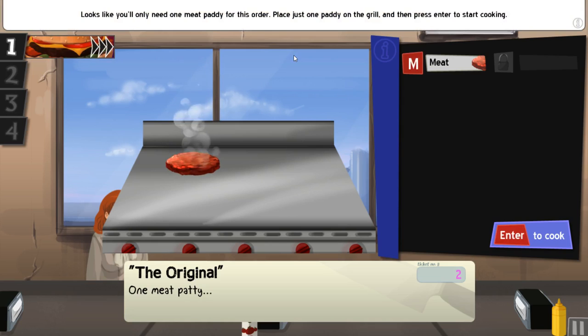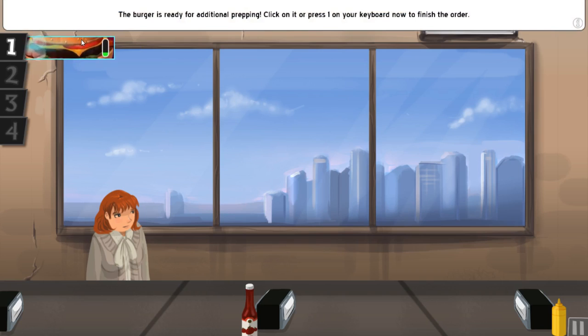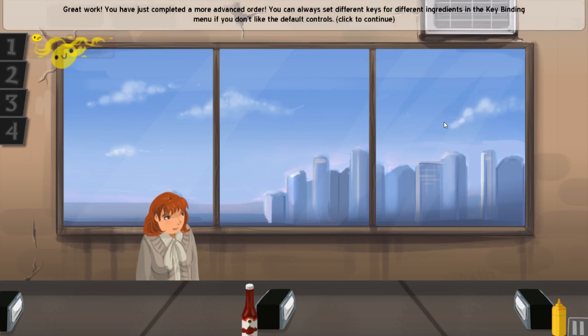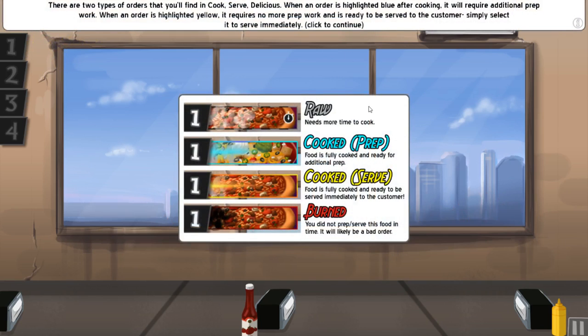Do you sort of get the general gist of the game, Corey? Yeah, it looks pretty fun. I really do like this game because it allows you to really get in depth. You're probably thinking it looks really easy now, but it really is quite difficult. Once you've got to prepare it, I'll do M, L, B, C and T. As you can see, it's usually alphabetically given the correct key — T is associated with tomatoes, C is associated with cheese, B is with bacon and so on. That definitely allows you to make it a lot easier on yourself. These are all the different stages of cooking you have — some foods need to be raw, some need to be prepped.